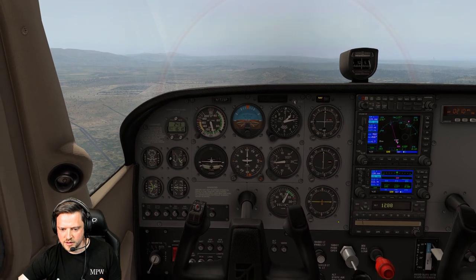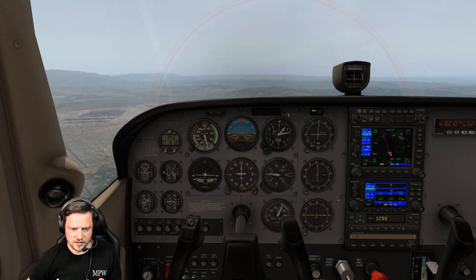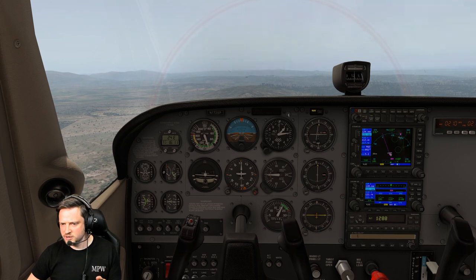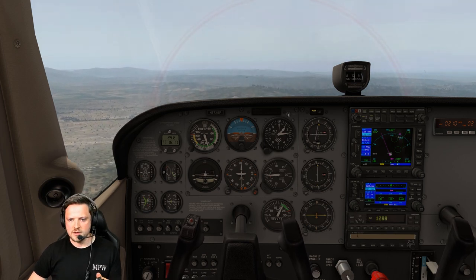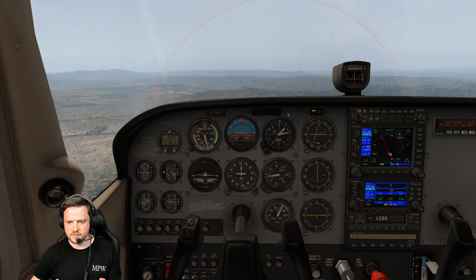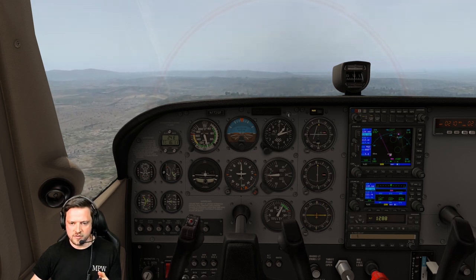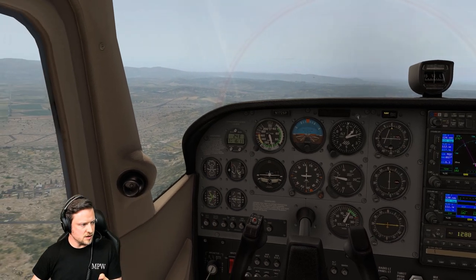Downwind then. Temperature and pressure all good. Brakes off. Mixture fully rich, pump on. Fuel flow good, temperature and pressure all good. Instrument cross-check. Slight drift — a couple of degrees between DI and compass, but happy flying visually. Harness secure. Transmitting: San Luis Tower, Skyhawk 714 Golf Zulu, midfield downwind, runway 29, full stop. 714 Golf Zulu, did you say full stop? Affirm — full stop, runway 29. Cleared to land, wind 350 at niner, runway 29. Readback: cleared to land, runway 29, November 714 Golf Zulu.